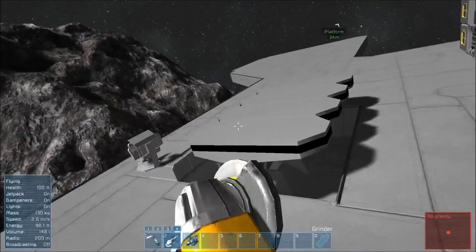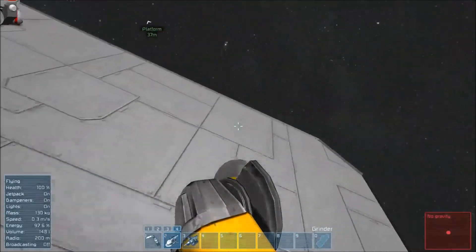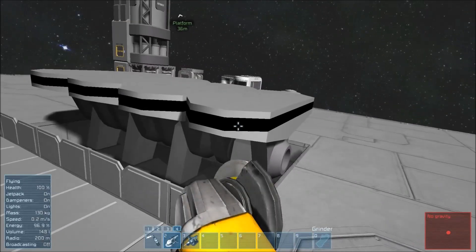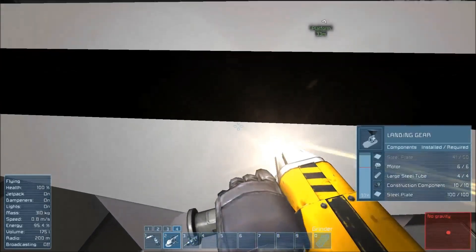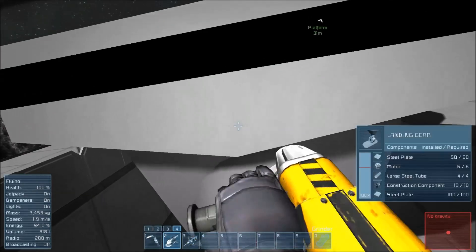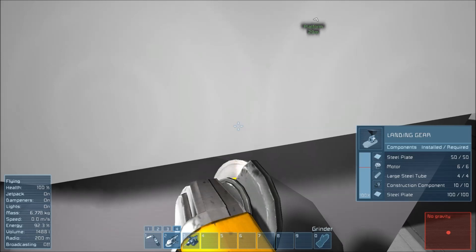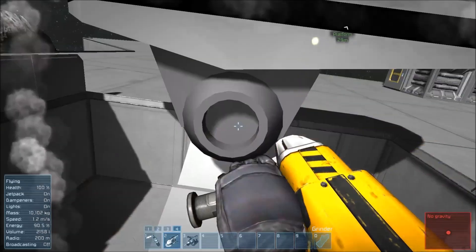So now what I'm going to do is — in your station, you start off with some things you don't necessarily need. You have all of these platforms around you made of iron. Here on these landing gears — the landing gears are what you use to connect a ship to the station. But these are large landing gears, and I don't need to build a large ship right now. So I'm going to take my grinder out and grind away three of these landing gears. As you see from the little window that pops up, in these things I have tubes, construction components, and motors, so I'm just going to grind these and collect those components.